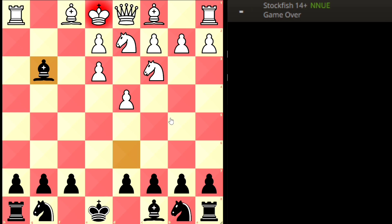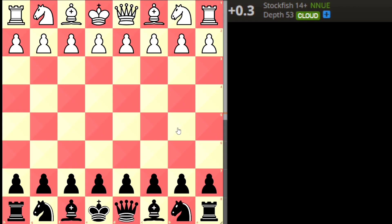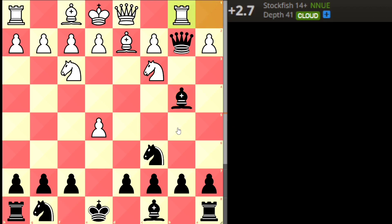The last trap also starts with d4, e5 and the Englund Complex. The bishop defends the check, queen takes on b2, the knight comes out — the best moves for white. White is already at plus 3. Bishop b4, rook comes in, and then black plays a very unique move.